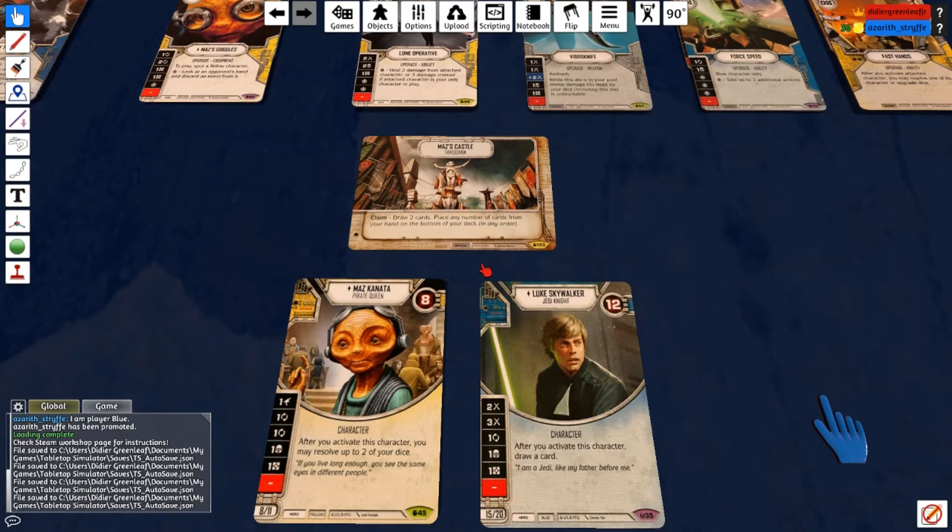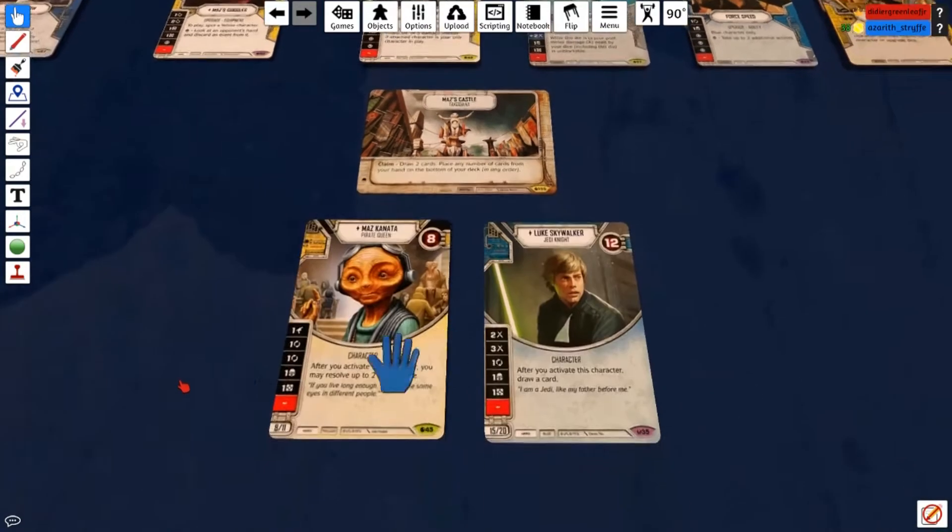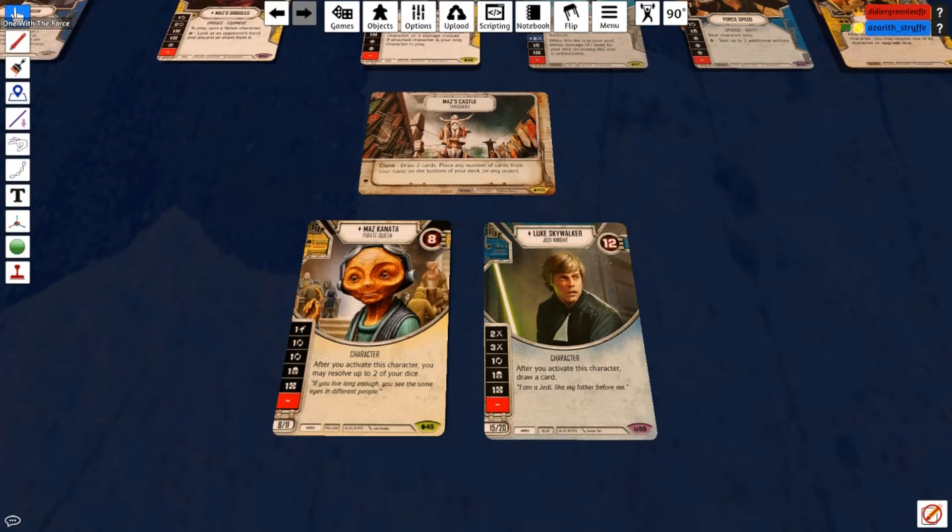My friend Azura Strife is going to go over this deck and hopefully teach you how to win with Maz and Luke Skywalker. We've got elite Luke and single dice Maz Kanata. These two pair really well together — I played Luke Akbar in set one, but Maz does so much more for Luke. Maz's focus sides plus her ability to roll out Luke and then resolve Luke's dice just makes him really, really strong. You also get yellow's control cards like Electroshock, along with access to Maz's Goggles and Fast Hands.